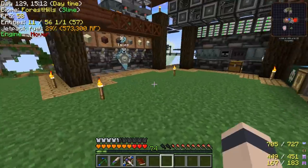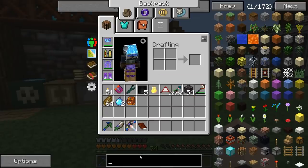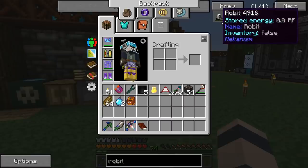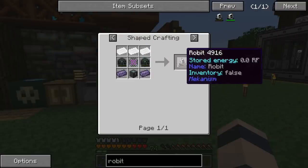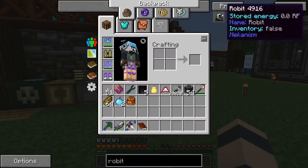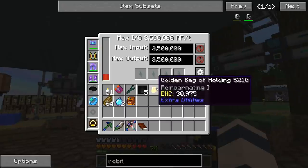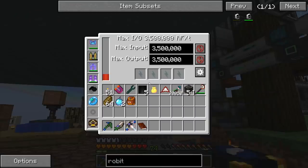I think today we're going to try to hop over to Jupiter. We're also going to aim to get a digital miner, which requires palladium. So that's what we're going to try to do today — some Galacticraft stuff. And we want to get these capacitors charged up.